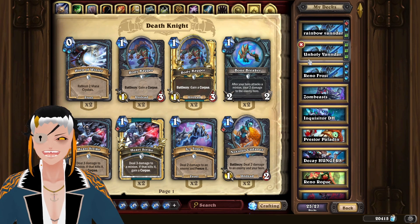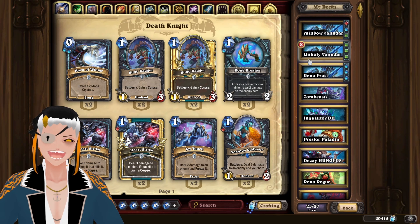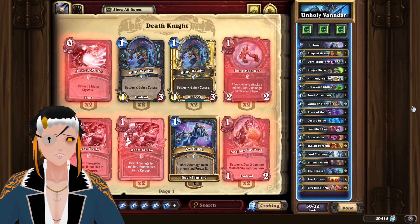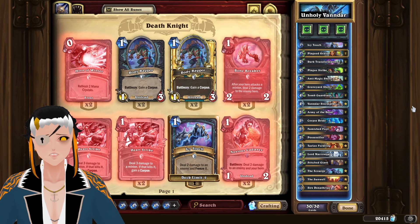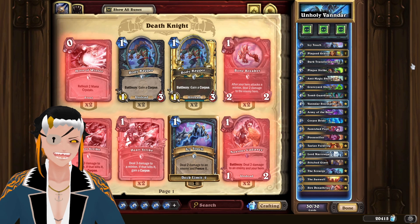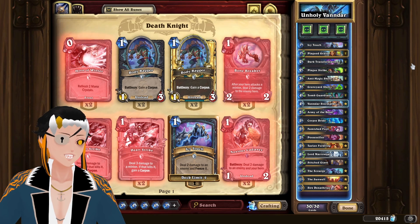Hello everyone, it's time for some undead fun with Unholy Vander Death Knight. I've actually tried out a few different variants of the same deck, but Unholy seemed to be the most consistent. However, because the card pool is so small, you are going to have to run some cards that you normally wouldn't want to run if you go down the pure Unholy route. This is probably a deck I want to revisit once we get the mini set, but until then, it's only missing one or two cards from being really, really powerful.